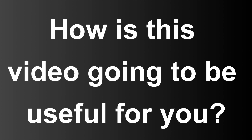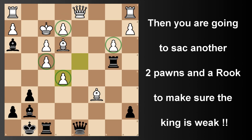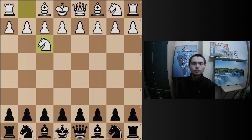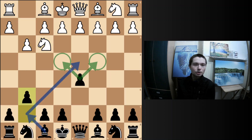How is this video going to be useful for you? You're going to learn how to sack 2 pawns straight out of the opening. Then you're going to sack another 2 pawns and a rook to make sure the king is weak. Then finally, you're going to chase the white king all over the board. Knight f3, d5, g3 and g6.